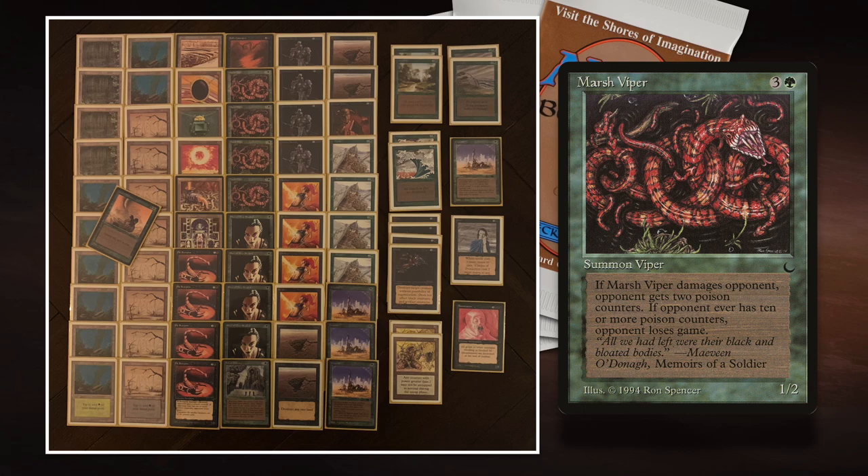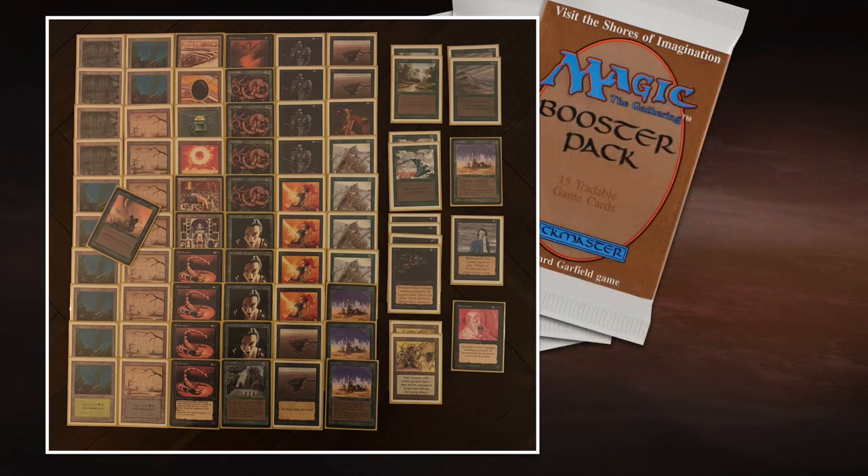The cool thing is that in one of the newer sets there's a mechanic called Toxic — that's exactly what these cards do, since they deal regular damage and put Poison counters on. It's kind of like Toxic, not Infect. Anyway, what I want to do is pretty obvious: I want to try to put ten Poison counters on my opponent and win the game that way.